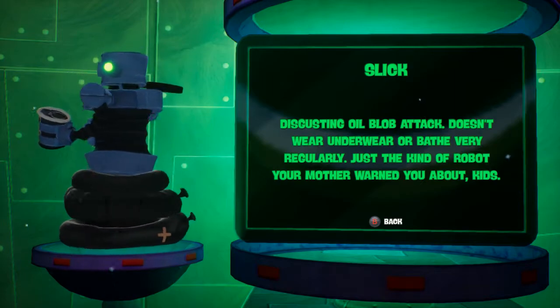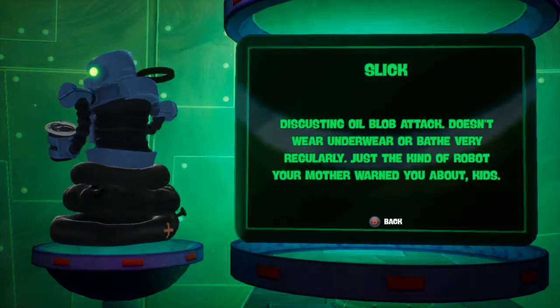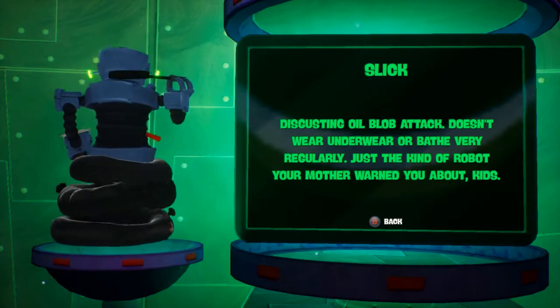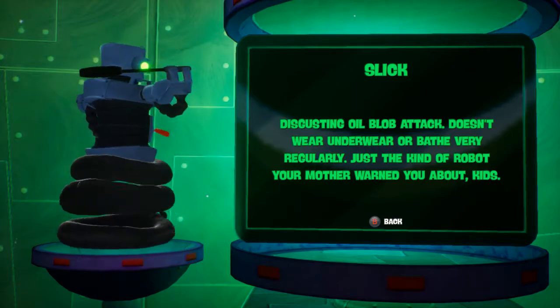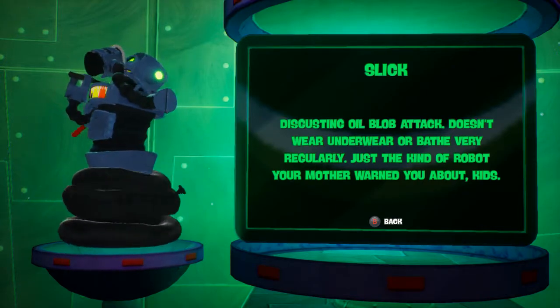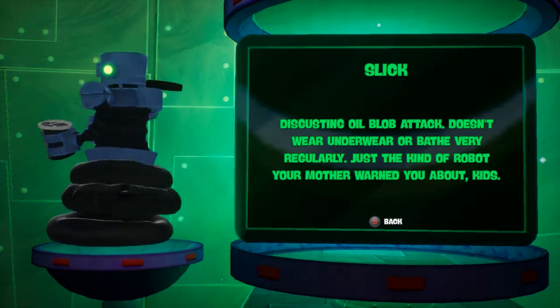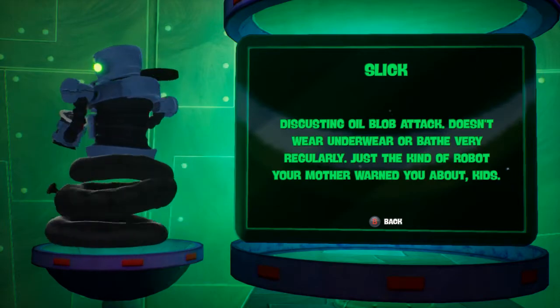The Slick robot is the one that uses a shield, and it takes multiple hits to kill him. We got introduced to that back in SpongeBob's Dream. Disgusting oil blob attack — doesn't wear underwear or bathe very regularly. Just the kind of robot your mother warned you about.